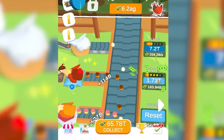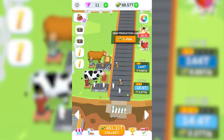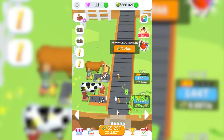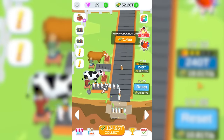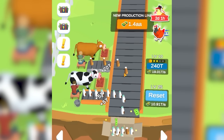Upgrades are getting so expensive everywhere. We're going to spend the remainder of our money on chickens. But in the time it took to go back and do the chickens, we've collected 500 trillion. So we're going to put that money into cow number 1 — it's now making 10 trillion a second. Let's upgrade the brown cow a little bit more. Level 10, it got a jump — 20 trillion a second.